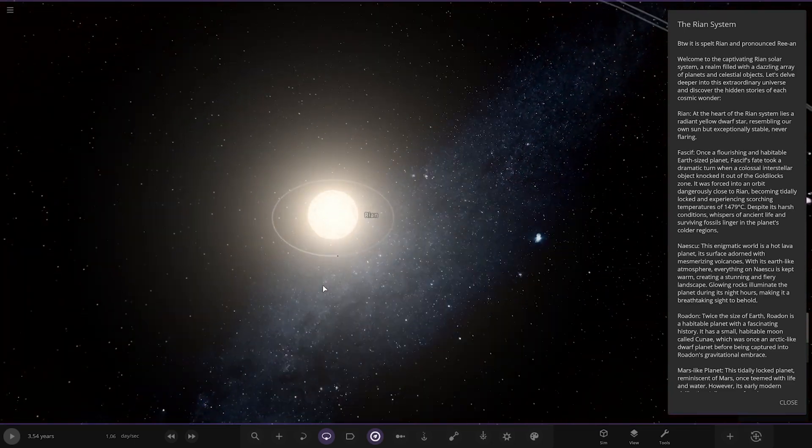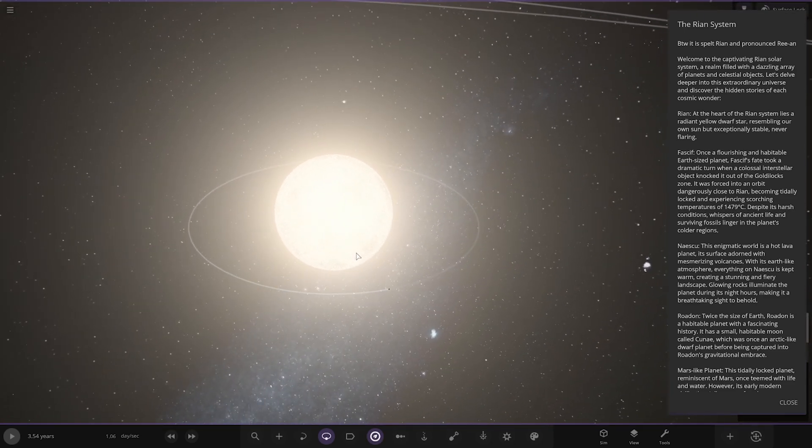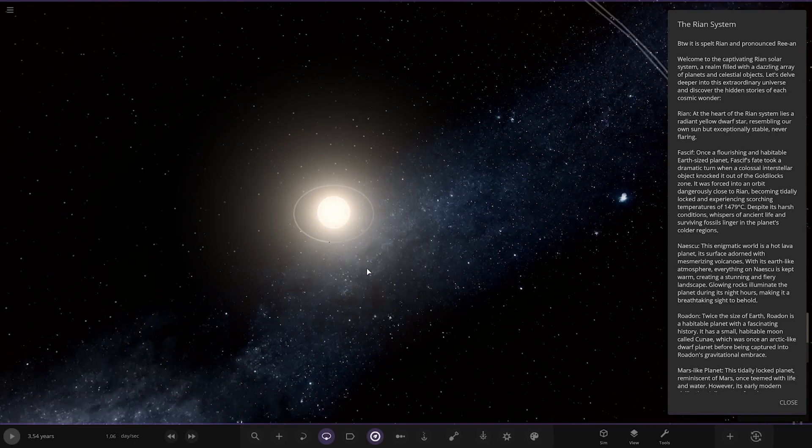To the star itself — that's where we always start. So Rian, the star itself. Welcome to the captivating Rian solar system, a realm full with a dozen array of planets and celestial objects. Let's delve deeper into this extraordinary universe and discover the hidden stories of each cosmic wonder. I like that intro.